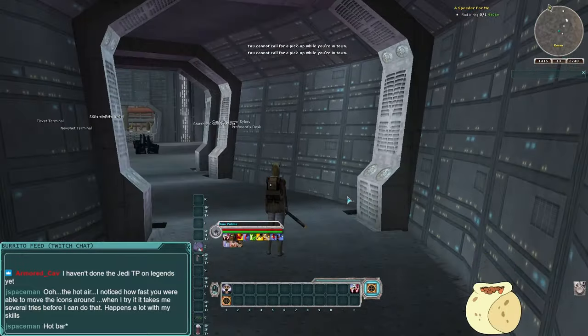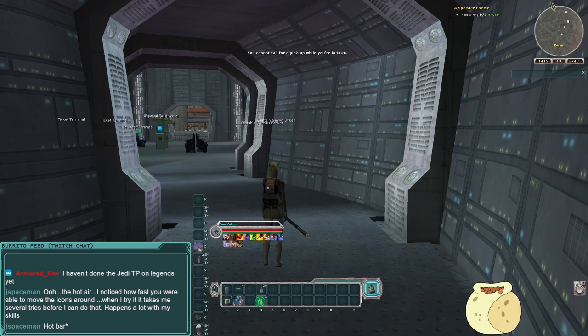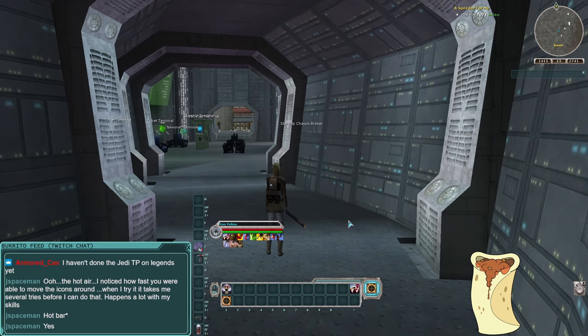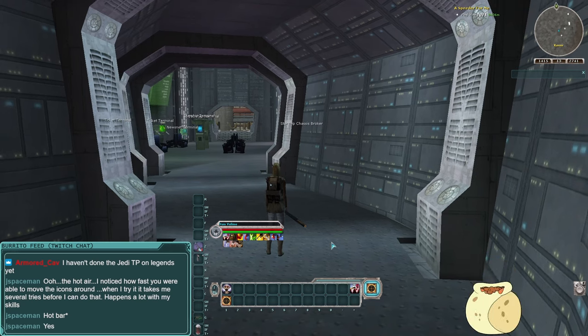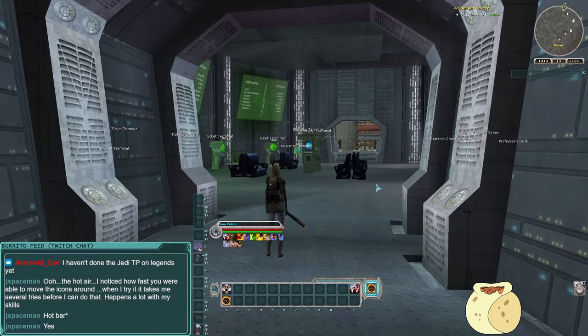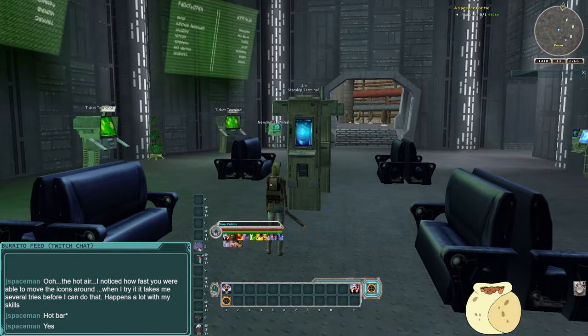If you're having trouble moving icons around between bars: scroll with the mouse wheel or click the arrows to switch bars. I hold the control key and have bars bound from 1 through 6. One thing that makes clicking and dragging easier: right-click the hotbar and lock the window, so you don't accidentally drag the window around when clicking off an ability. Scaling up your UI makes things easier to click too. Alright — we got our ITV, let's go quest!